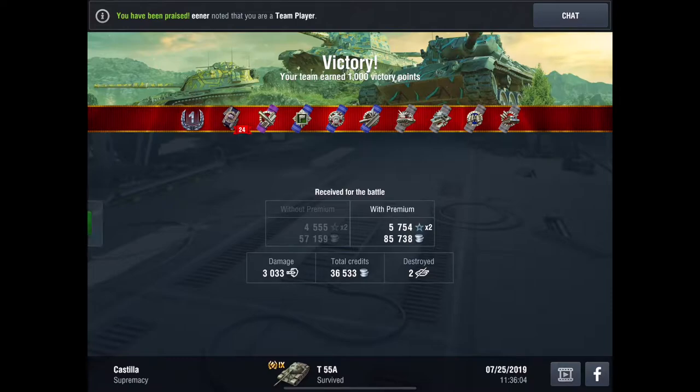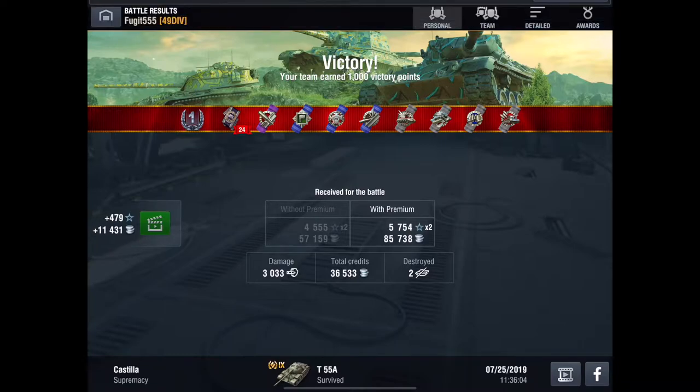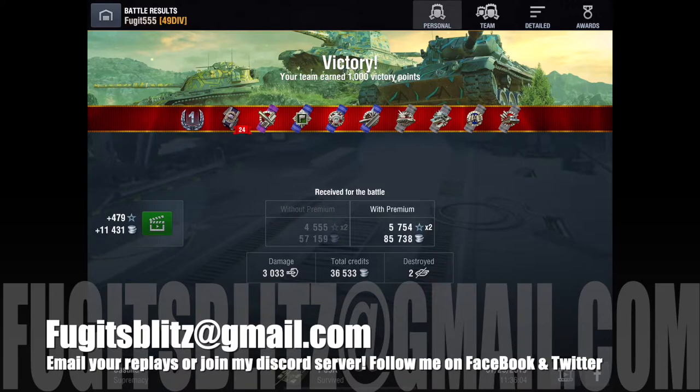That's the T-55A — the tier 9 hybrid nation medium tank currently in the stores: 12,500 gold for all equipment unlocked, an avatar, and some camo, or 10,000 for just the tank and garage slot. I've been Fujit, I hope that's been slightly informative and helped you decide whether or not to get this tank. Comment, like, and please subscribe — it costs you nothing. Send decent replays to fugitsblitz@gmail.com or join my Discord. You can also follow me on Facebook, Twitter, and Instagram. Until next time: stay safe, have fun on the battlefield, and happy tanking!